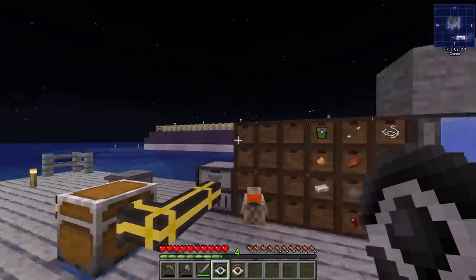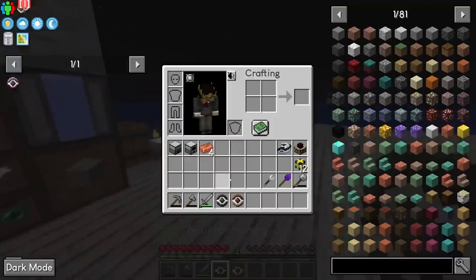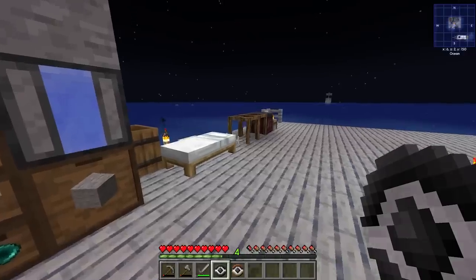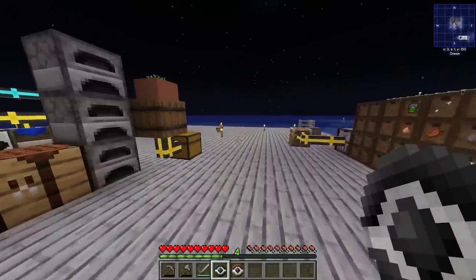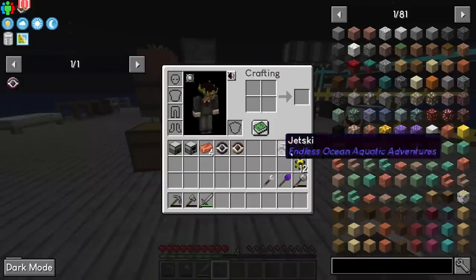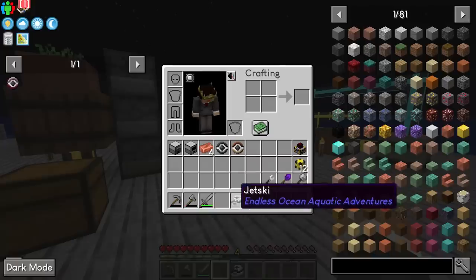If we wanted to, we could at some point in the future use the mob imprisonment tool with a mob inside of it in something like a mob duplicator to get a large number of a specific mob — usually wither skeletons — to automatically spawn and kill withers. But that is getting quite a bit ahead of ourselves. The thing that people are really here to see is the jet ski.